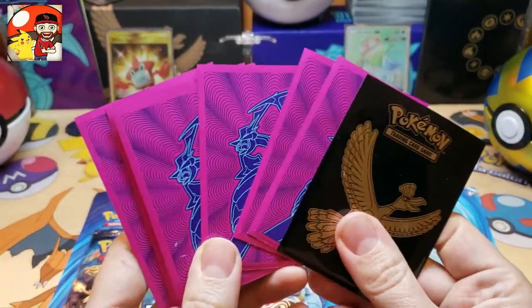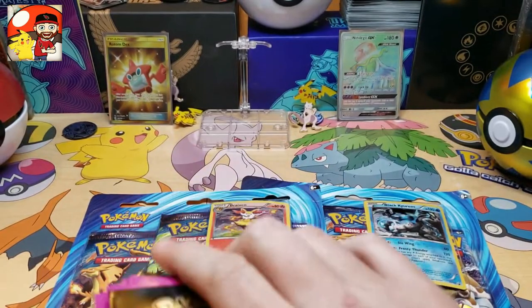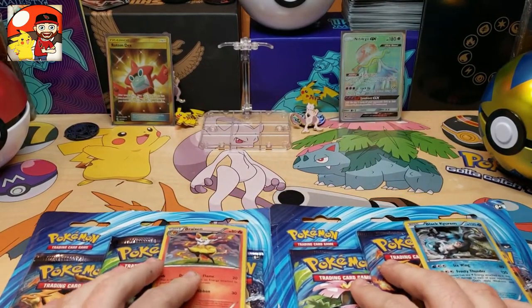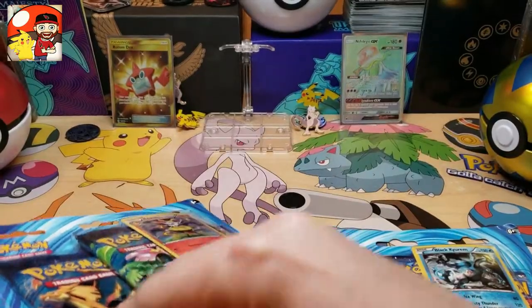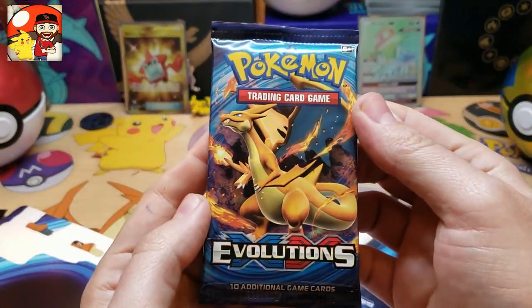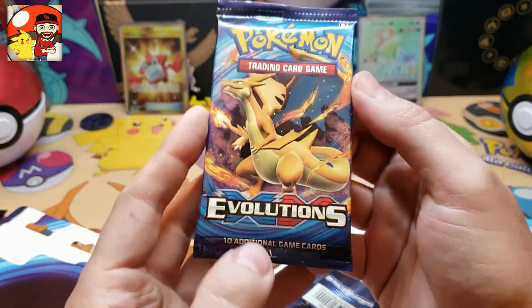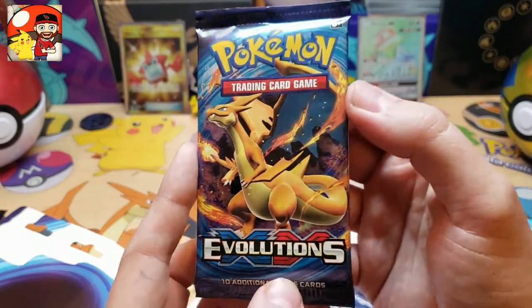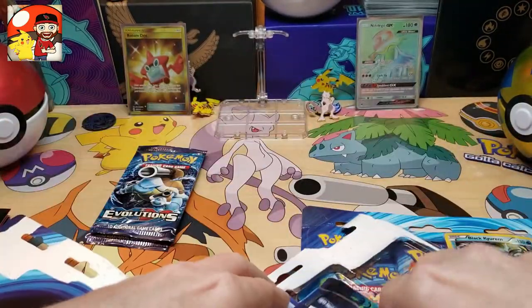I have 10 cards right here that I'll go over with you if the video isn't too long. We'll set those aside so we don't forget about them. We're going to do a pack battle style — Breaksim vs. Black Kyrim — keeping everything separated. We've got our Charizard art. Opening these brings back so much nostalgia; subscribers have told me it brought back memories for them too, and that makes me feel wonderful. We have the Blastoise pack and the Venusaur pack.